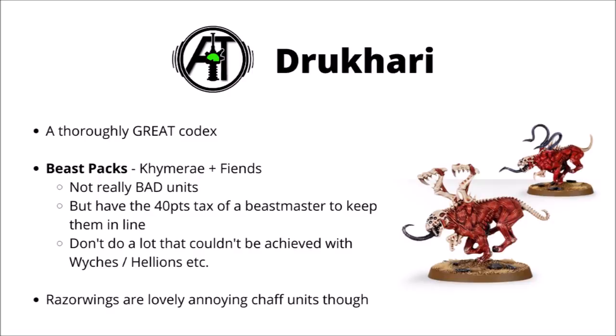Next, we have the recent Codex Drukhari, which I thought was a thoroughly great codex, and even after going through very carefully I really struggled to pick out units that just weren't all that strong. I eventually settled on Beast Packs, and in particular the Clawed Fiends and the Khymerae as opposed to the Razorwing Flocks. I'd still like to stress that I don't think these are particularly bad units in any way, but are just maybe a little bit limited and less flexible than other Drukhari units. Their base stats are good, but they have the annoying restriction of having to fly around with a Beastmaster if they don't want their leadership to be rubbish. They don't get Power from Pain or any synergies with Kabals or Covens, and I feel like you could achieve the same job with Wyches or Hellions instead. I must admit I still quite like the Razorwing Flocks though — they'll do almost literally nothing in terms of damage output, but 12 points for a fast annoying screening unit with 4 wounds, they're guaranteed to waste your opponent's more time than how many points they cost.